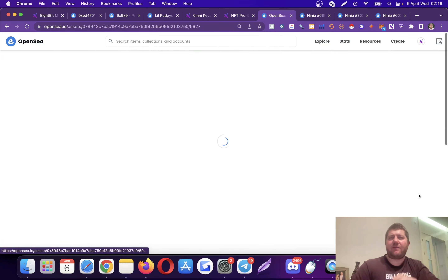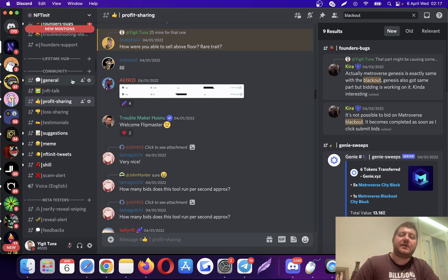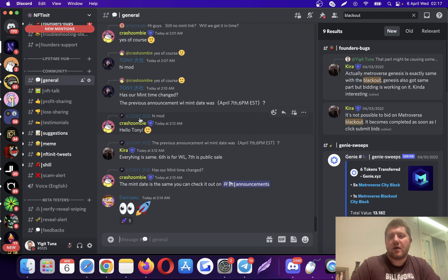Our lifetime mint is happening tomorrow — starting for the whitelist, then public sale. I don't know if any will be left for public, but you might want to consider buying on the secondary market on OpenSea. I suggest everyone watch this video but also watch the other videos because I kind of rushed here — there are videos talking about specific features we're adding and testing right now. If I were considering it, I'd go to Discord, talk to people, read about the roadmap and profit sharing, ask questions, and talk to admins or other users — everyone is very friendly.